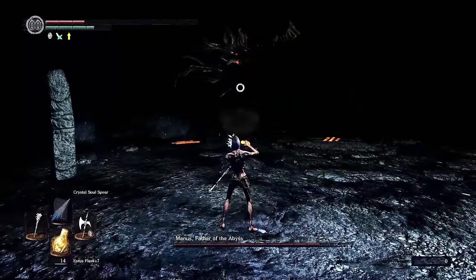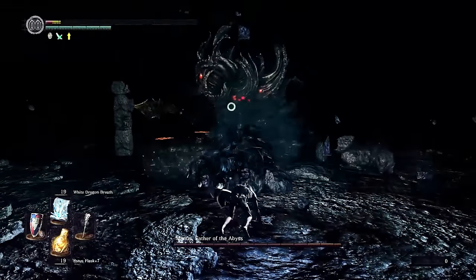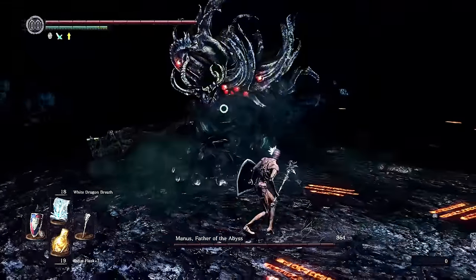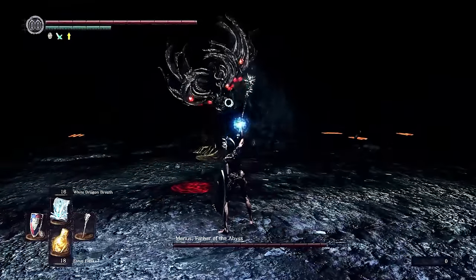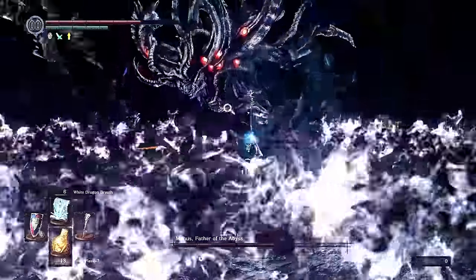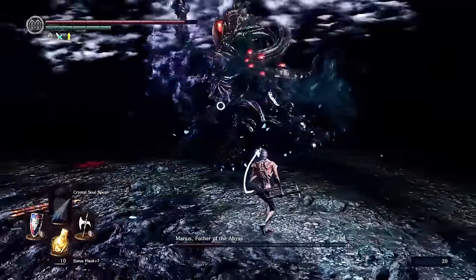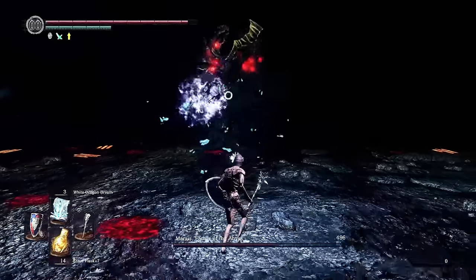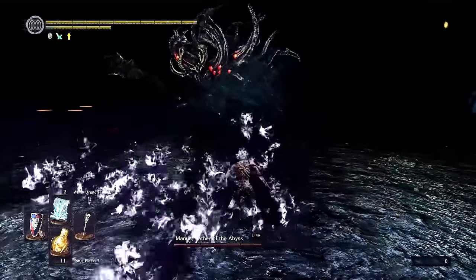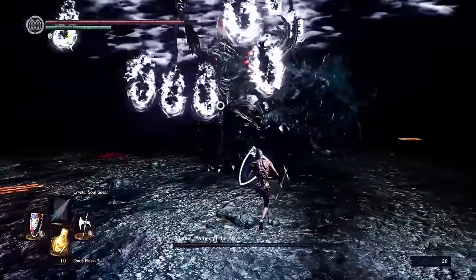Now we need to discuss what Manus is really famous for. Once his health gets below 60%, he starts using dark magic attacks — three different attacks, each requiring a different strategy to avoid. There's Dark Rain, where he creates a rain of dark homing missiles. There's Dark Circle, where a circle of dark orbs are generated at the edge of the arena. And finally there's Dark Wave, which is spectacular and killed me more times than anything else on my later runs — he spawns waves of dark bolts in a cone shape in front of him, breaking almost any shield guard and guaranteed to kill you in one hit.